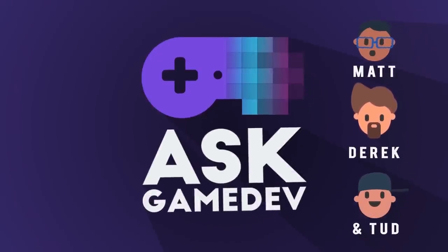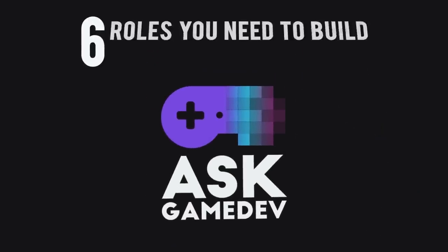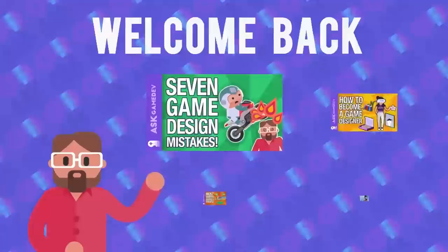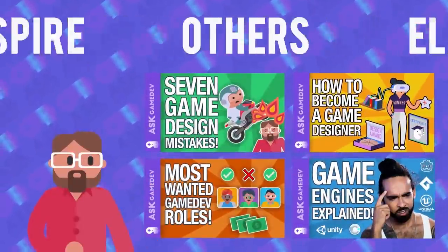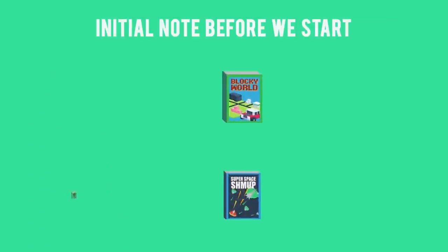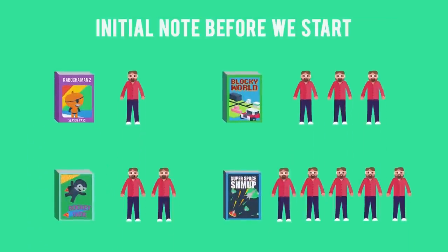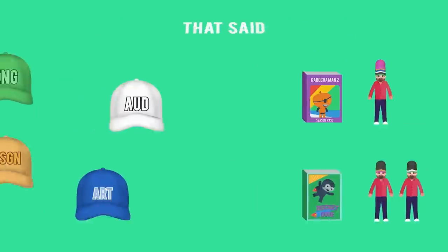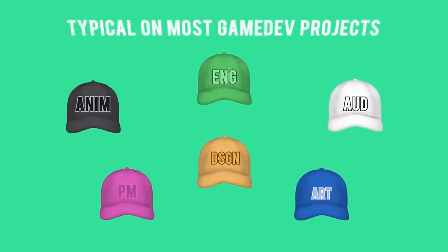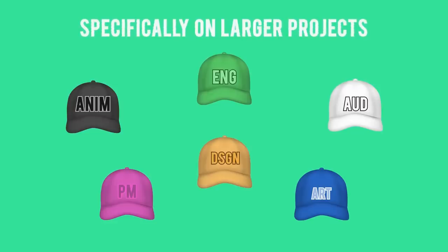We are Ask Gamedev, and these are the 6 roles that you need to build your indie game development team. Welcome back — we make videos on how to elevate your games and inspire others. An initial note before we start our list: these roles are obviously not necessary for all projects. The perfect team makeup is always specific to the software you are trying to build, and there are lots of examples of teams that have been successful with or without these roles. That said, these are roles that are typical on most game development projects, and specifically on larger development projects.